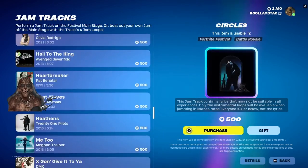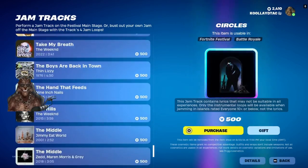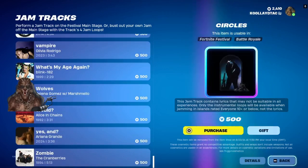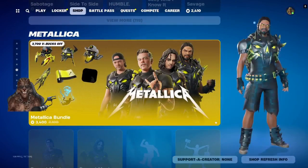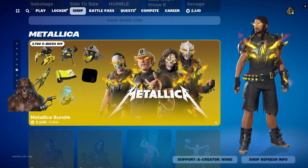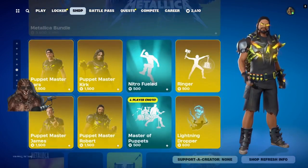Unless you're really playing the music side of the house, I don't really get the point of buying all these jam tracks, let alone why they even cycle them in and out. Just give us the whole damn list and let us buy what we want, versus cycling things. They should have set the store up that way from day one.